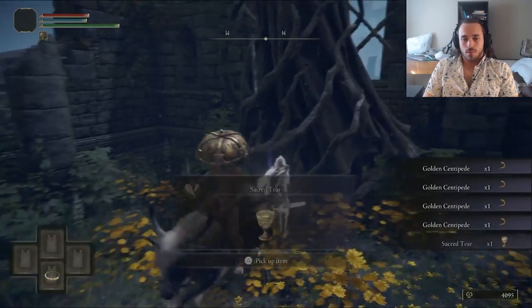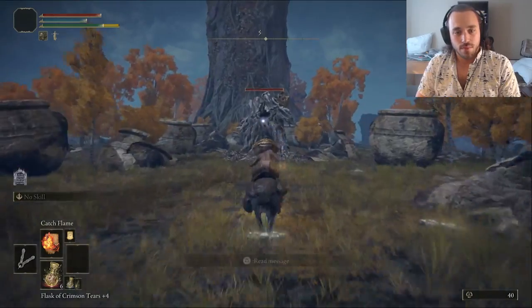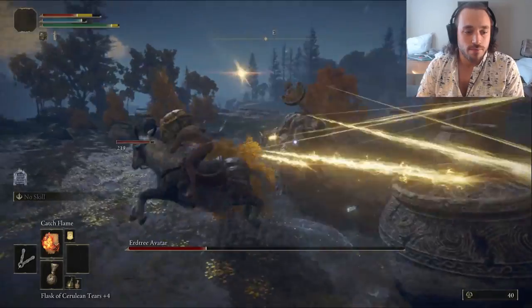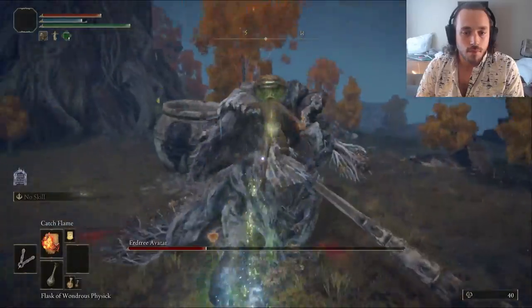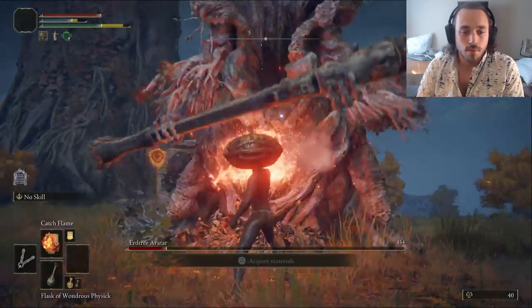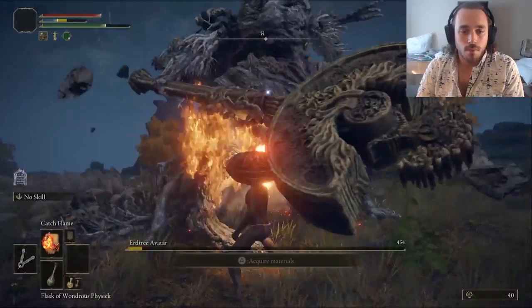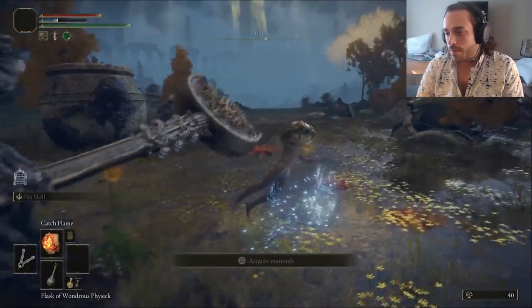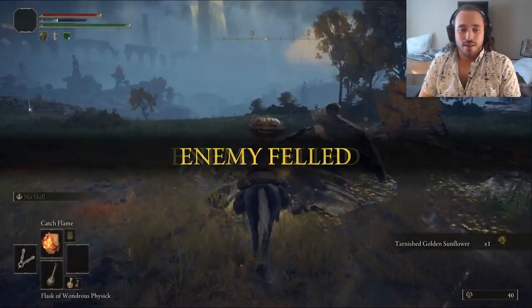After scooping up a couple of Sacred Tears and some Grave Gloveworts from the Tombsward Catacombs, we'll fight a boss intentionally for some Physic Tears I might actually use. The Erdtree Avatar is really easy with our Pumpkin Flame. If you're making a character that uses fire, always body some avatars early — their patterns are easy to dodge once you get the rhythm, and they take twice as much damage from fire. Our reward is the Crimson Burst Tear for regen and the Bubble Tear for one free hit.